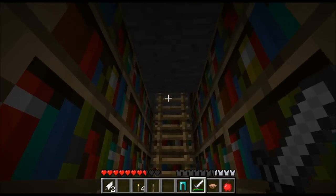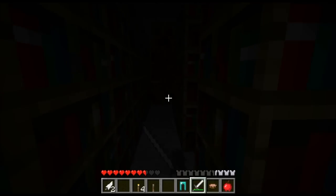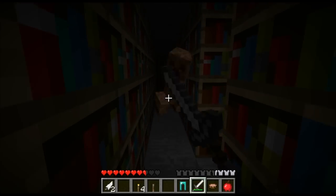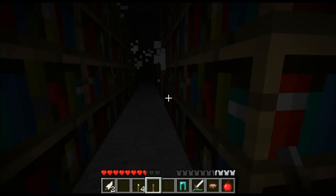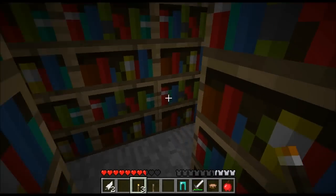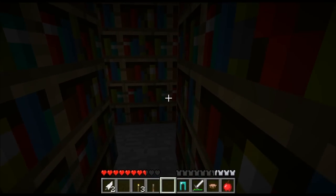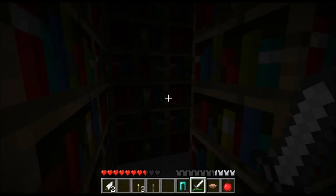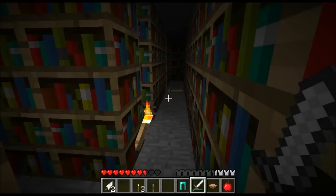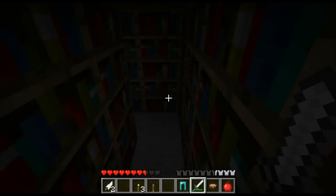Oh god, here comes more. Zombie — I mean creeper — is not a zombie, go away! I'm so going to run out of torches as well. Balls, it's a maze! I'm so not good with mazes. I'm sorry if this is dark but I am running out of torches quite quickly. I've done that one, I've done that one — have I done this one? Yes, okay, let's go this way.